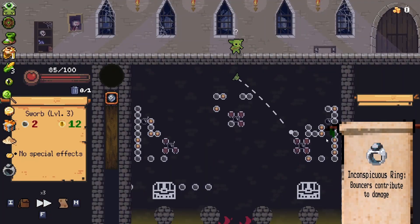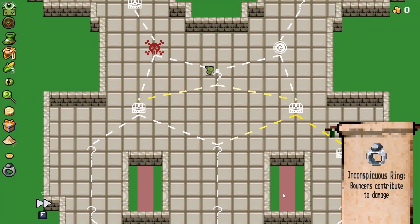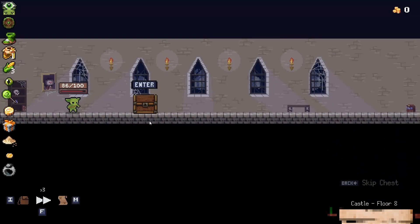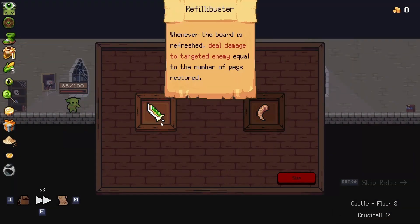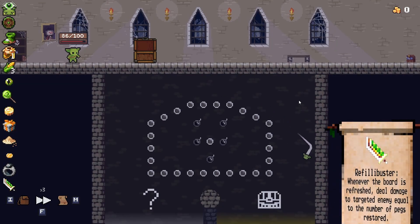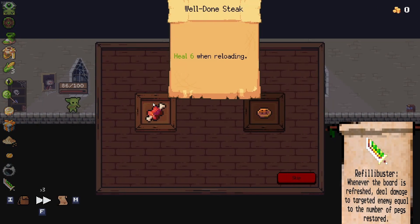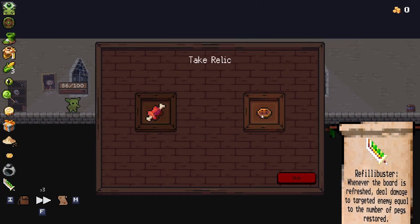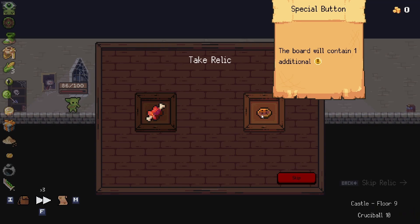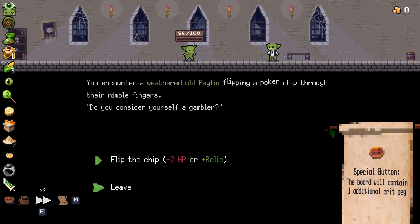We're gonna go to the right if we can. This is gonna be a hard shot — it wasn't a nice spot. I could have bounced it around and gotten some health but this definitely works out better. Filibuster is gonna be nice. Another special button sounds really good — another crayon on the board sounds delightful. I'm not guaranteed to get crits so I'm down to do that.